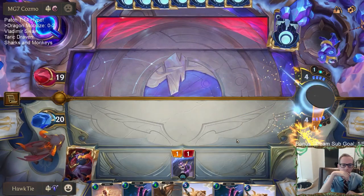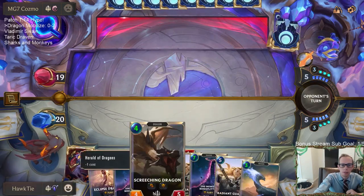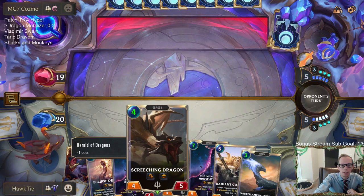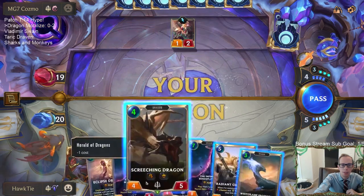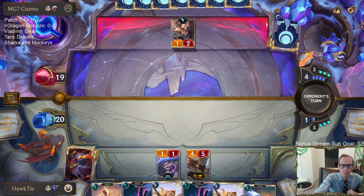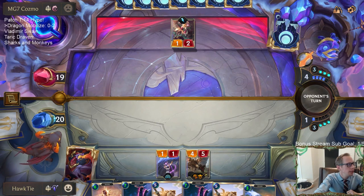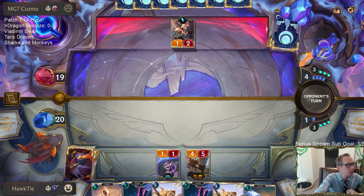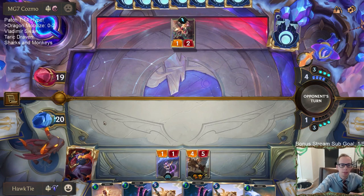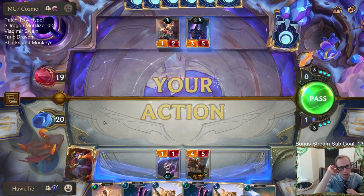Maybe I pass — okay they pass as well. Pass and see if they play something, because if I play Screeching Dragon then they just pass, whereas if I pass maybe they play something smaller that Screeching Dragon could kill. Yeah, we haven't drawn any spells. We need our fight spells in this matchup — we need single combat, strafing strike, concerted strike. I didn't mulligan any of those three and this is a matchup where those spells are really really important.